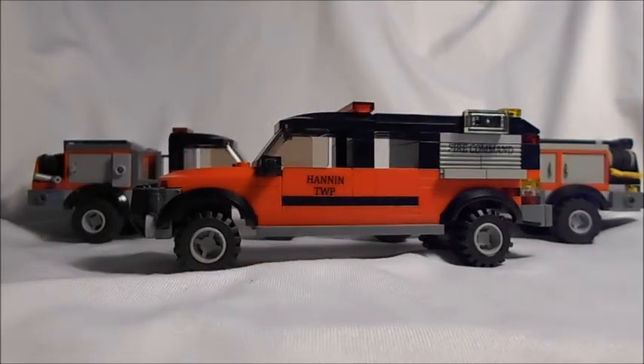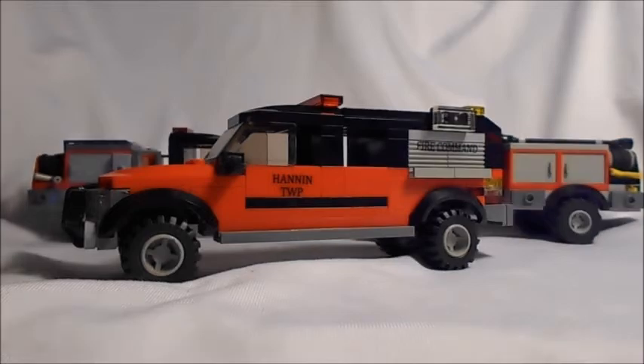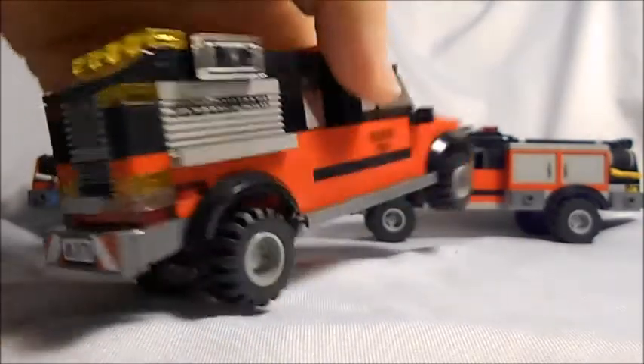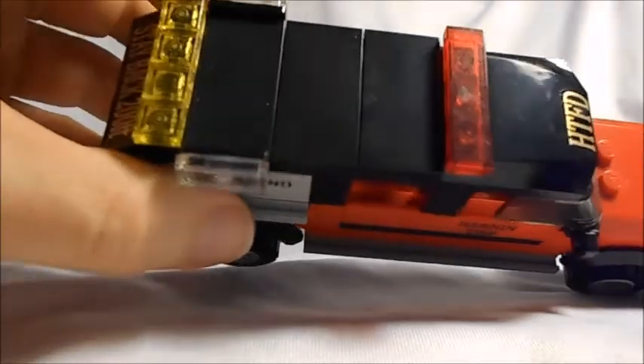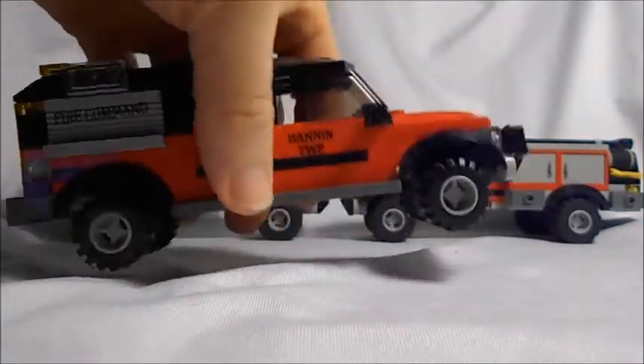The command car is almost like my last one, just a little bit longer. I got the inspiration that a command car carries a couple pieces of equipment, so why not just throw compartments on it. This was actually an accidental build — I was building something else and it just worked out great. It has a full cab, front seats, back seats, a compartment in the back, a compartment on the driver's side, a light bar on top, and a caution bar in the back, along with mirrors and a push bar.